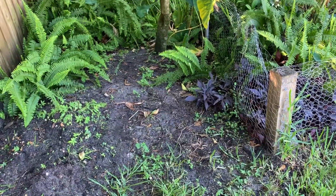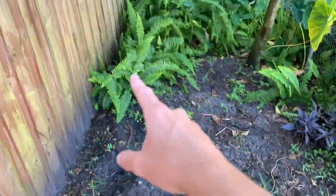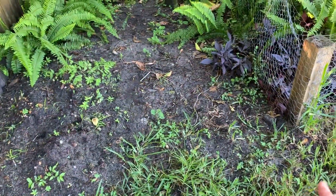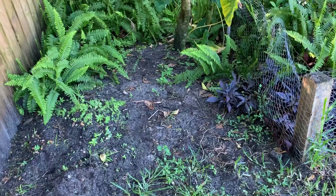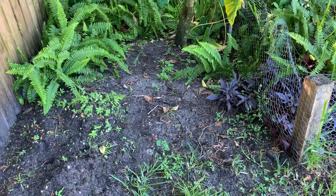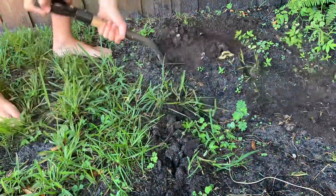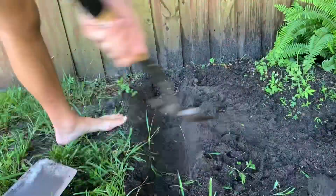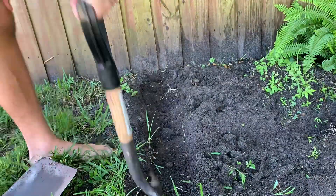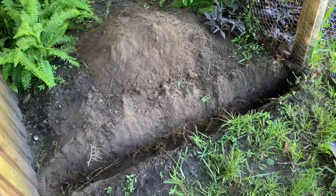Basically what I'm going to do is dig a trench all around the fence, which will probably be around a foot to 10 inches deep, so we can put the fence in. This helps keep the turtles from digging out and other stuff like that, so we're going to go ahead and start digging.